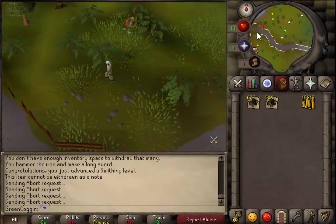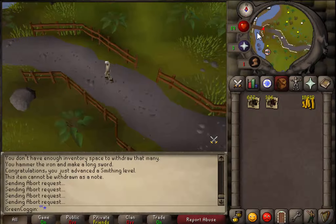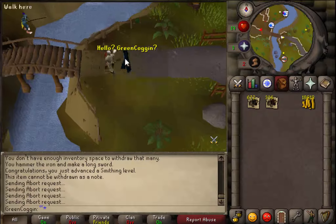Especially when you remember you can actually sell cannonballs. Cannonballs sell for 200 each, and you get 4 cannonballs per steel bar. So you're making a return profit of 100%. It's easy money but it does take a long time.